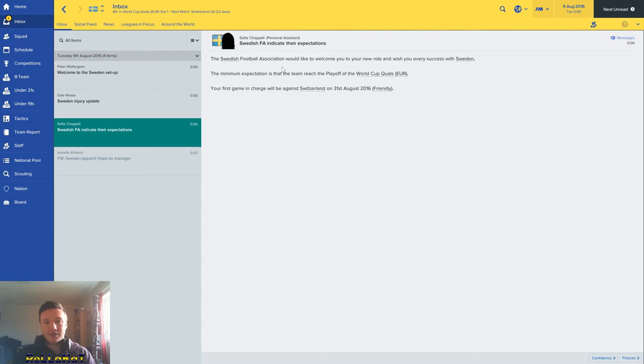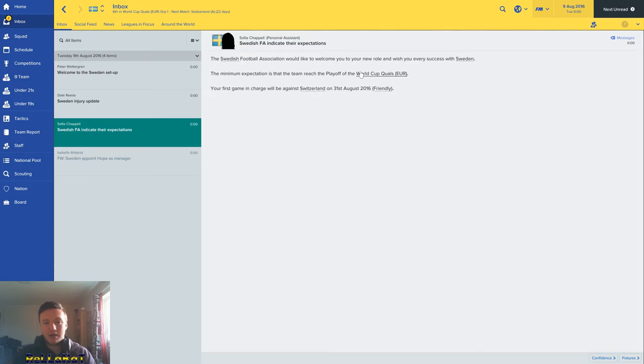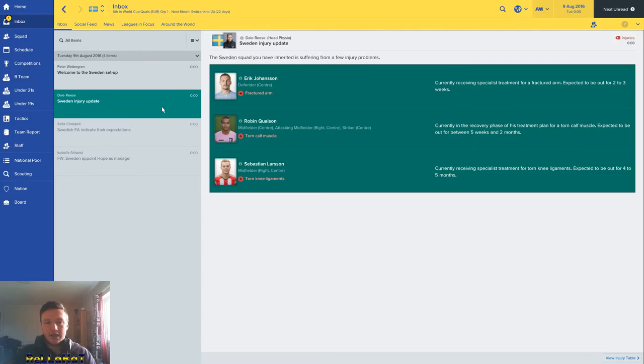Swedish FA indicate their expectations. The minimum expectation is that the team reaches the playoff of the World Cup. The first game in charge is against Switzerland on the 31st of August — a friendly. Injury update — here's some injuries. Welcome to the Swedish setup.